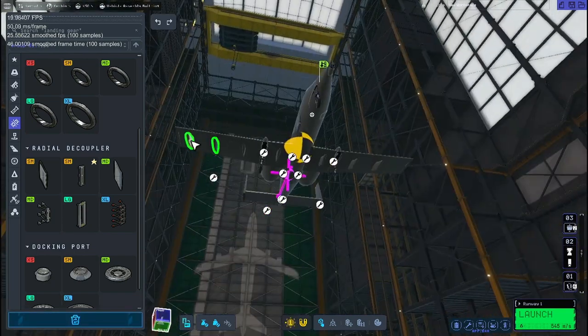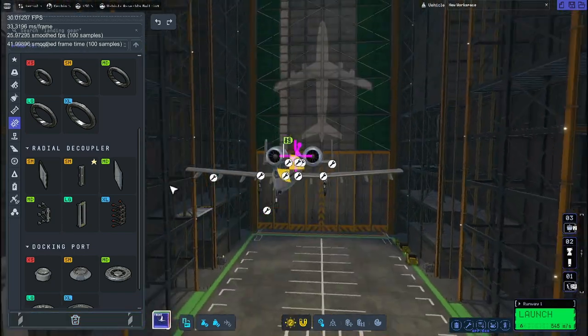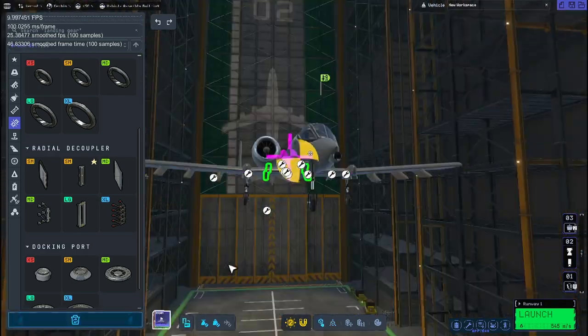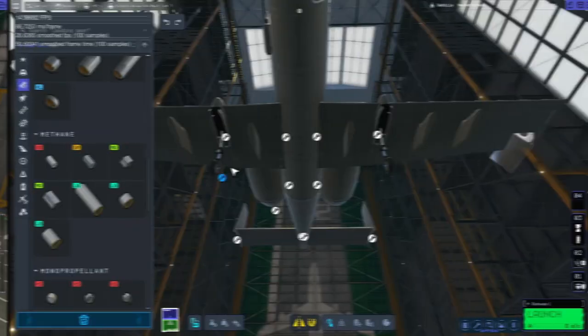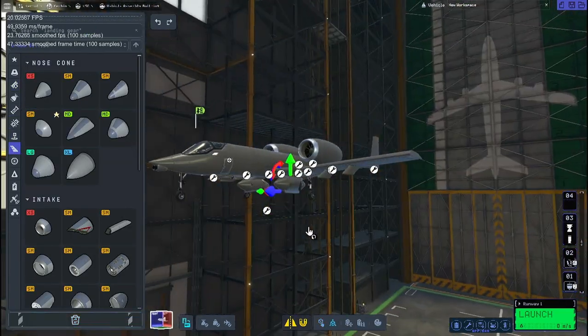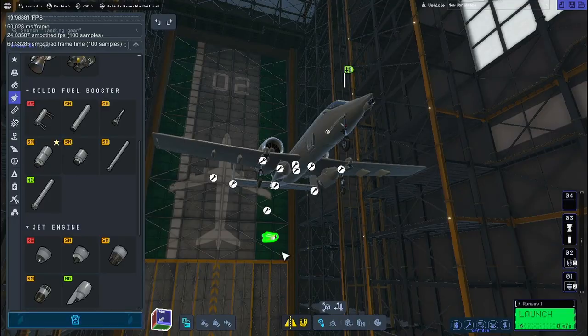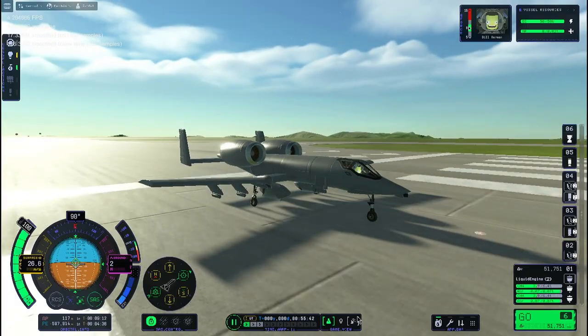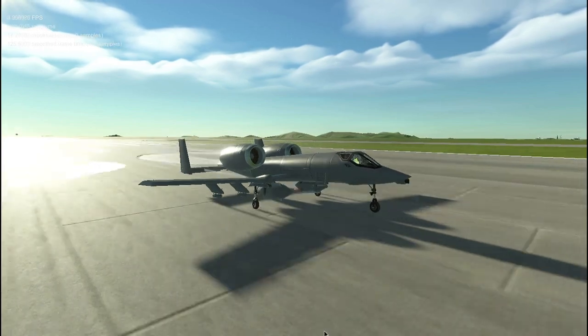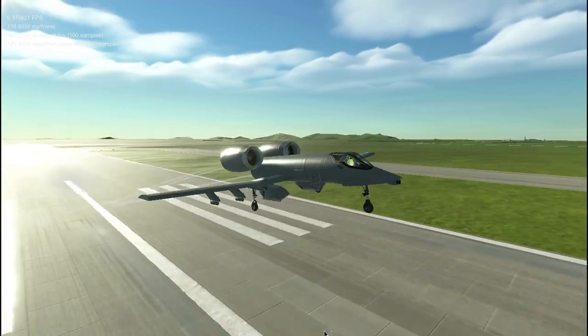Here we're going to put on some pylons for the missiles that we don't really have. These are going to be mostly for aesthetic value right now. We're going to stick on some bombs or spare fuel tanks, really. And we're going to test it out. I also stuck some Separatrons just under the wings there on the pylons.